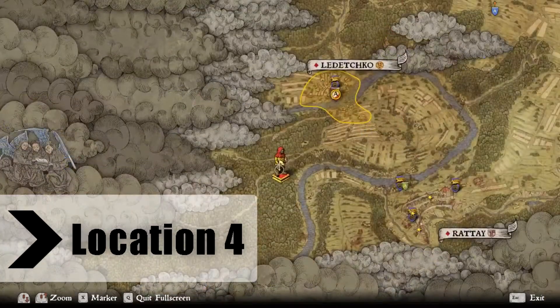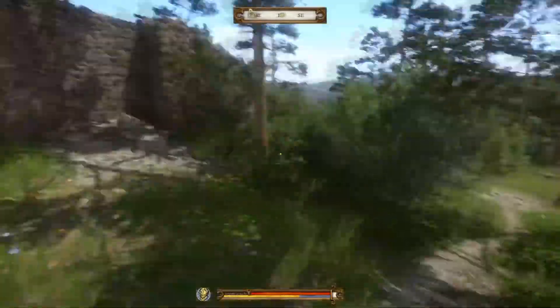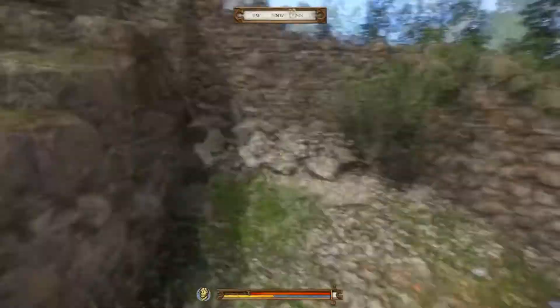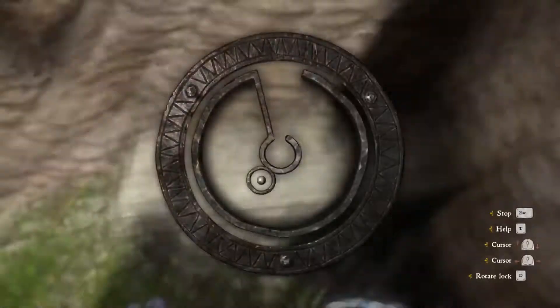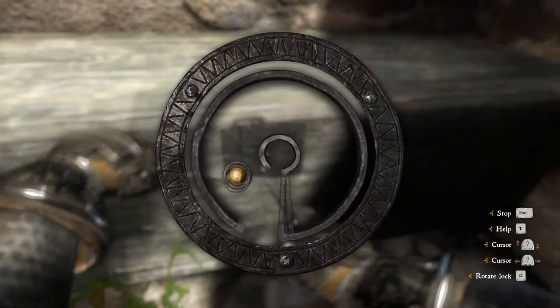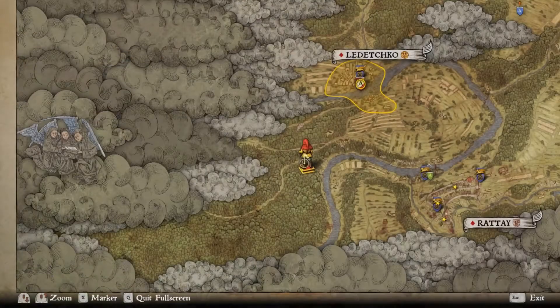Number 4 isn't too difficult to find either. You will find this big ruin just off the side of the road and inside there will be a chest. For me it had an easy lockpick, I had no trouble getting into it. If you do have trouble, you can take a look at my lockpicking guide. Inside there was some decent loot — not too much Groschen, around 200, but books and other things are helpful.